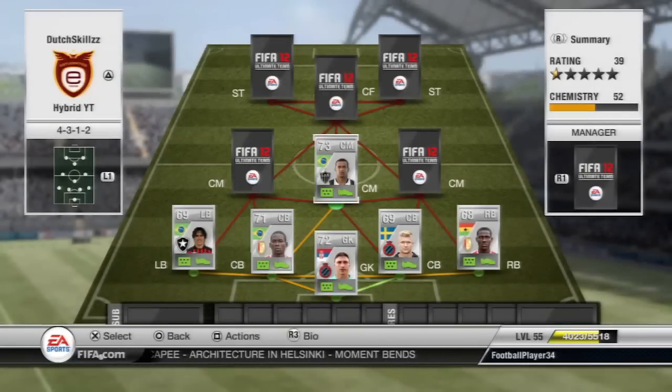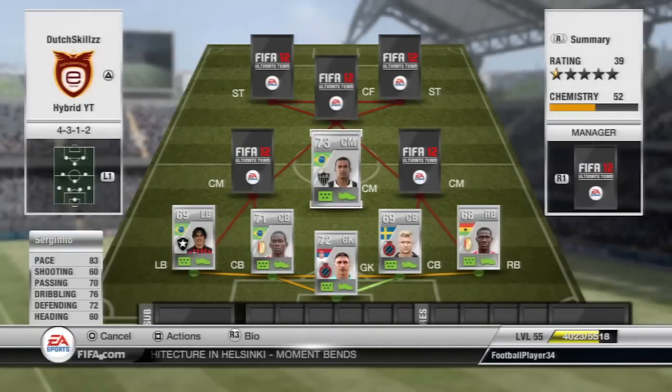Moving on to the first center mid, we have Circinio. This guy has 83 pace and some really consistent stats: 70 passing, 76 dribbling, 72 defending, 60 shooting. The shooting stat is a bit misleading because his long shot is absolutely amazing — you can pretty much take a shot from anywhere on the pitch and he will get a shot away on target.